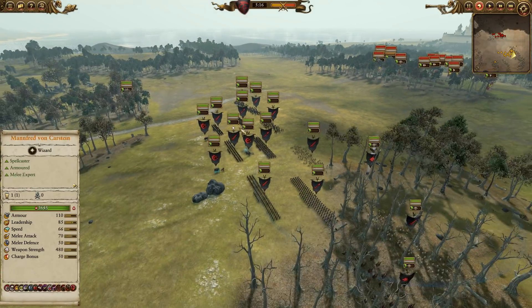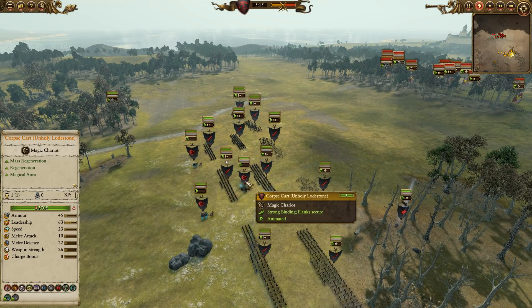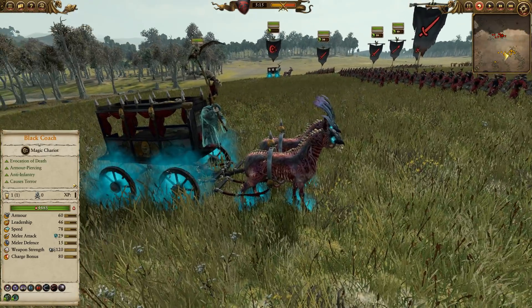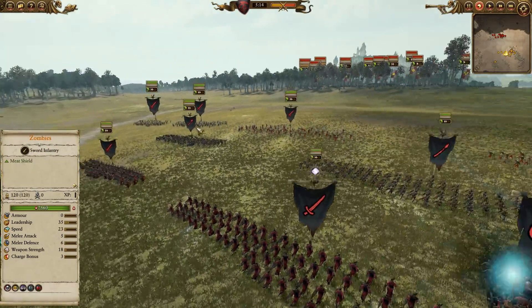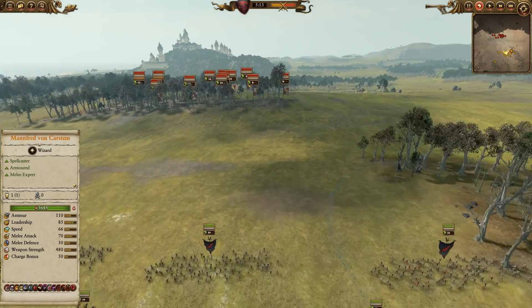Front line of five Zombies, backed up by three Skeleton Spears. We've got three Graveguard, the Stearnsman of course, a Corpse Cart, and two Black Coaches. We're in for a fun time. We've also got two units of Blood Knights for some more elite killing power. That's pretty much it.